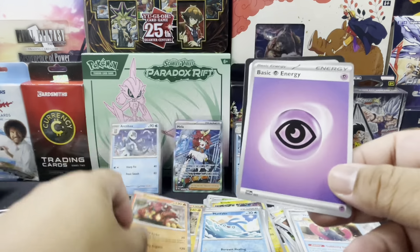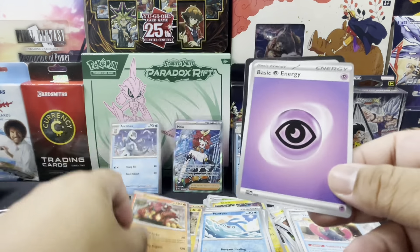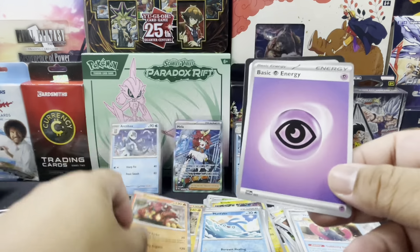So for our recap: from the first blister we got the Arctibax promo and pulled a full art Mella trainer card. From the second blister we got the Cetitan promo card and pulled a Crustle illustration rare. Very nice! I hope you all enjoyed — thank you for joining in, I'll see you on the next one. Take care, thanks and bye!